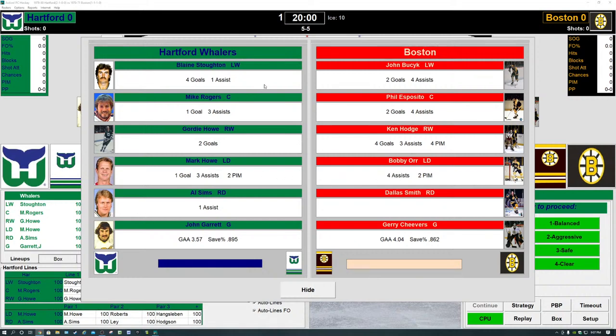For the Whalers, here's how they'll start the game: at left wing, Blaine Stoughton — four goals and an assist. The Whalers are 2-1-0, the Bruins are 1-1-1. Mike Rogers is the center with a goal and three assists. Gordie Howe has two goals at right wing. His son Mark Howe is the left defenseman with one goal and three assists. Al Sims is the right defenseman with an assist, and John Garrett will be between the pipes.